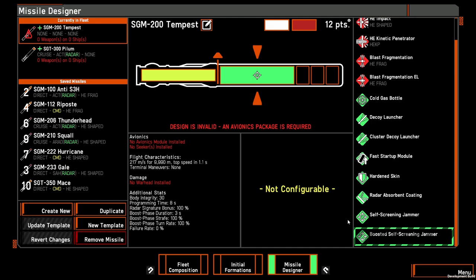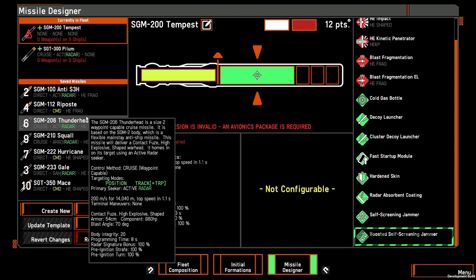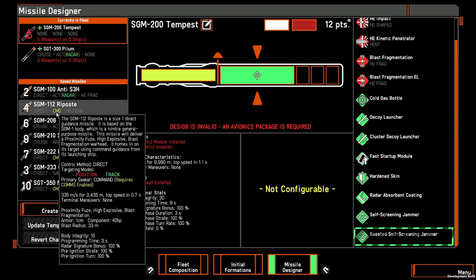Combined with mixed missile salvos, you may see a lot more of these jammers used to cover the approaches of other missiles as they close on a target, throwing off radar-guided AMMs and a ship's point defense. A key improvement is that they now activate their jamming the moment they leave the ship, whereas previously they activated at the last waypoint, meaning they didn't provide utility for most of the flight. Now they're providing jamming the whole way. This may also see a return of command-guided missiles like the old riposte, since it won't be radar jammed.